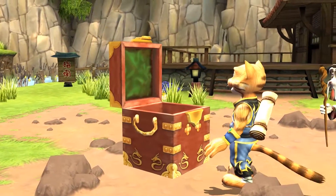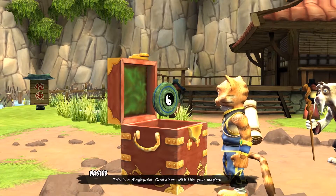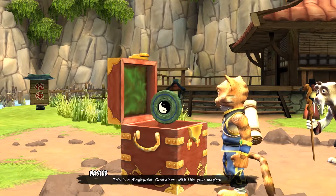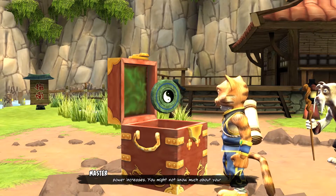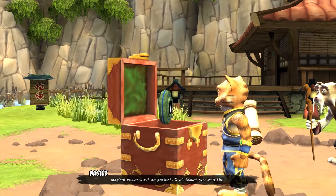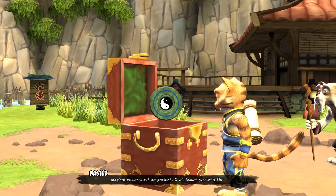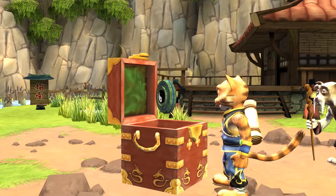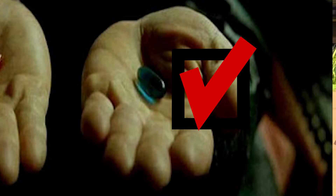More hearts. This is a magic point container, you know? With this, your magical power increases. You might not know much about your magical powers, but be patient. I will induct you into the art of magic. Yeah, once you hit puberty, keep the blue pill — it will be good use to you.